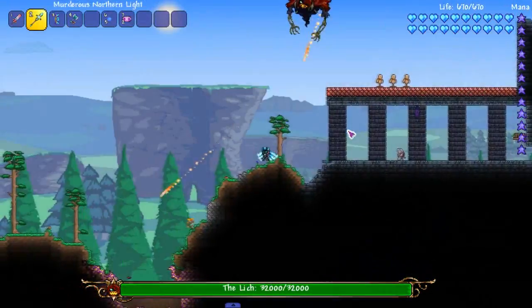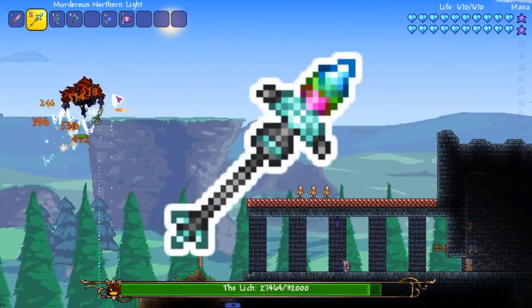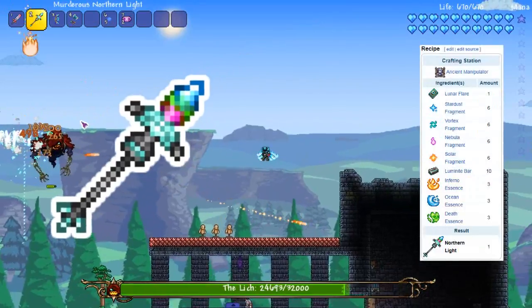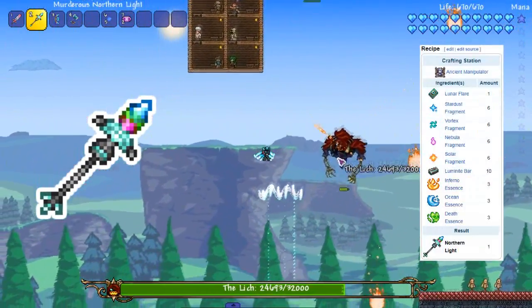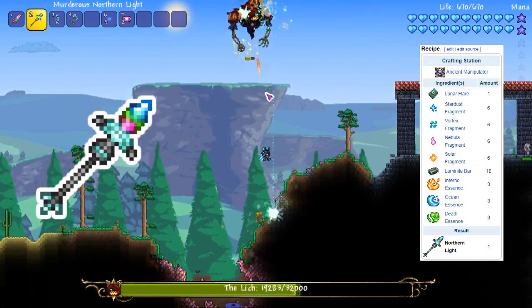The next legendary slash cheat weapon we're gonna go over is the Northern Light. The Northern Light is a mage weapon that summons a localized aurora borealis upon your cursor's position. The aurora borealis unleashes a hellstorm upon enemies below.